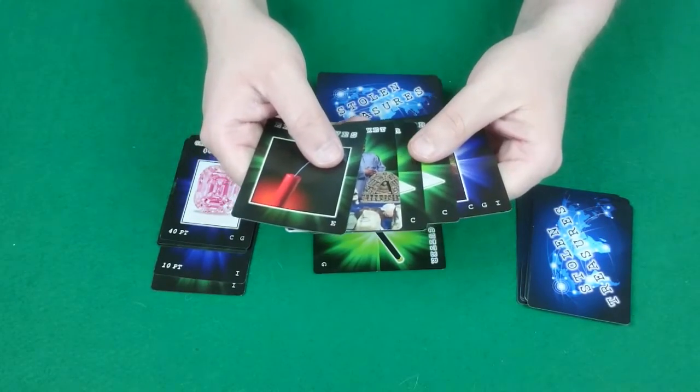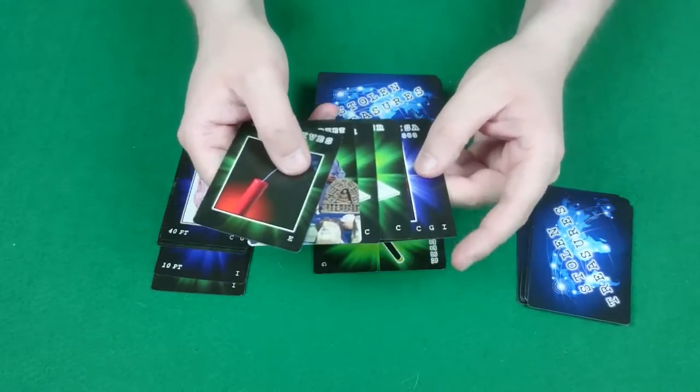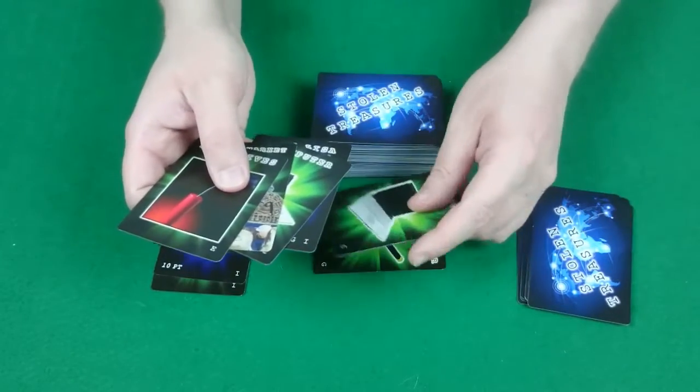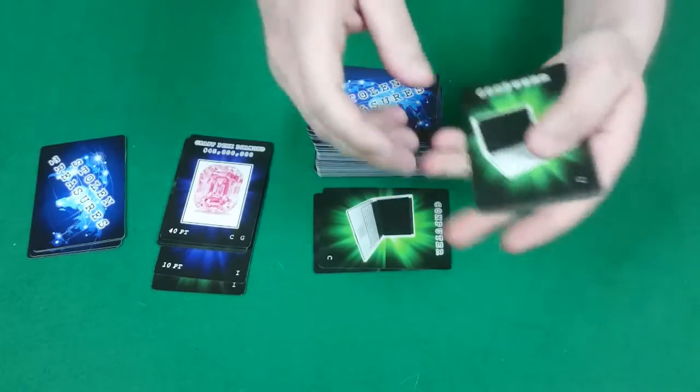Now they have to discard a card. They have the black market to play the Mona Lisa, but they need the other half before they can. They've got 2 computers so they discard one. That is then this player's turn over, and play proceeds to the next player.